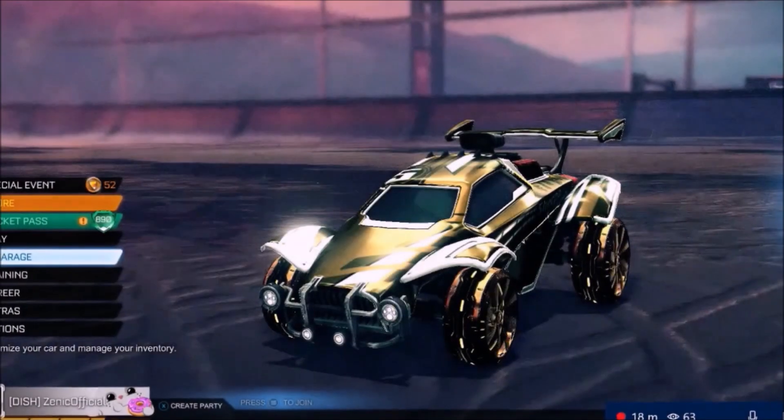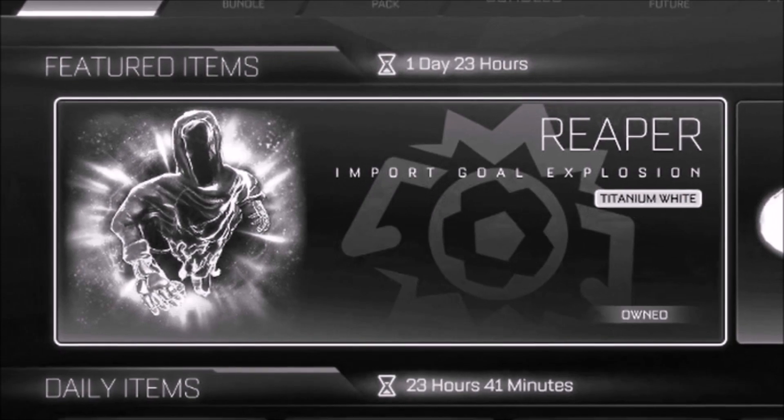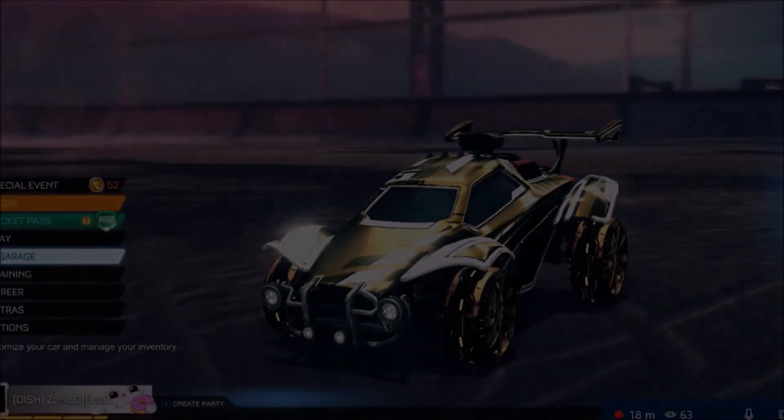Alright guys, welcome back to the channel, I hope you're having a fantastic and safe day as always. So obviously it's a week or two before Halloween where we have the golden pumpkin. We have the white reaper item shop, which was massive for the trading market, but I am literally so gassed about this one singular item I need to show you. So 1,000 thumbs up for more trading content, and yeah, let's jump straight into it.